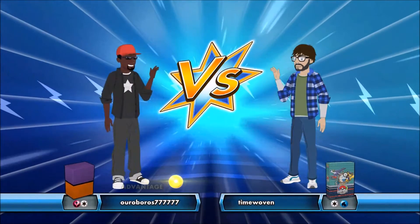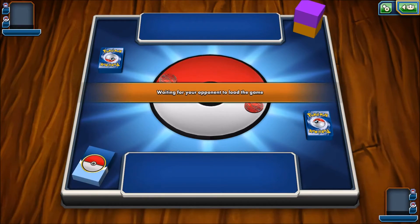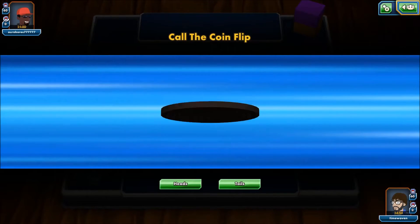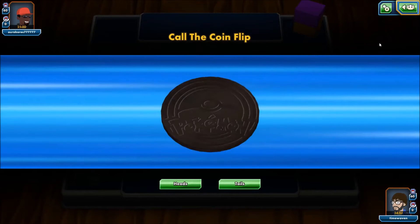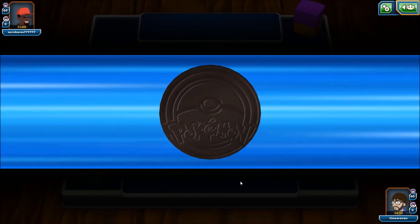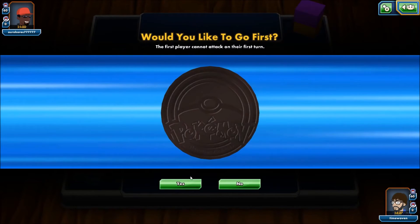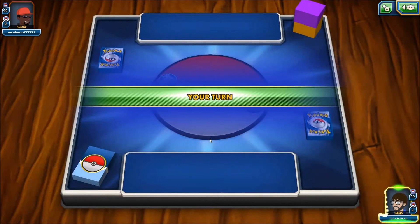Our first opponent is going to be Ouroboros. We get to call the coin toss — it's going to be Tails and we win. Being as we're most likely going to be slow, I am going to play first.